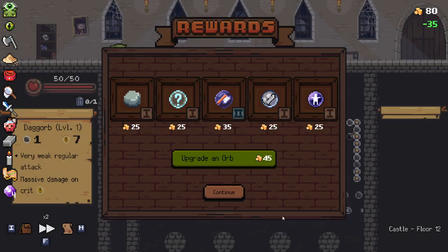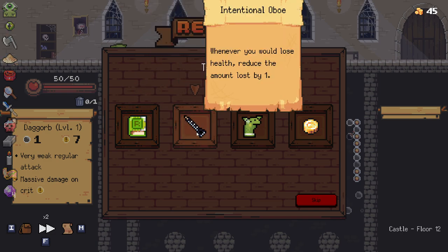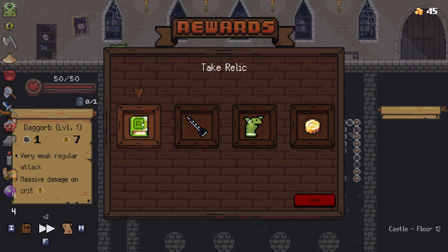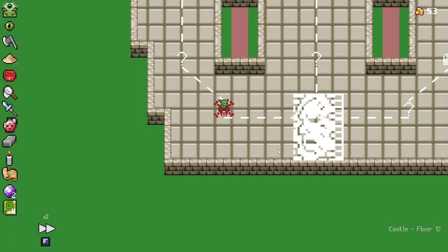I know it wastes a bit of money, but I'm going to double upgrade there. Every four times the board refreshes, randomly gain one of those two. Whenever you would lose health, reduce the amount lost by one. Board will contain two additional crits — I think we go with that. Every four times we refresh the board, because with our setup we're going to be refreshing a lot.